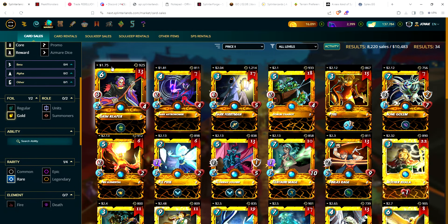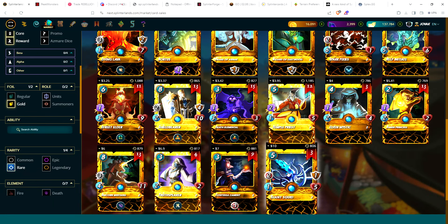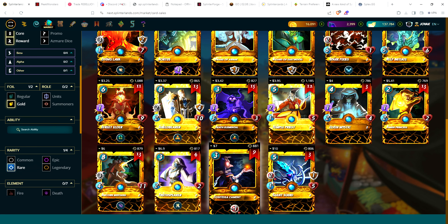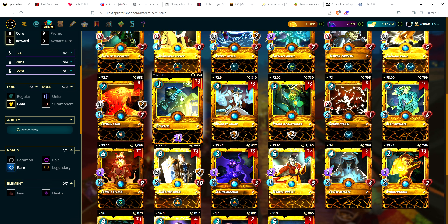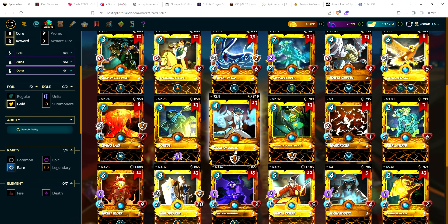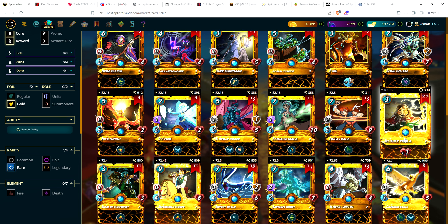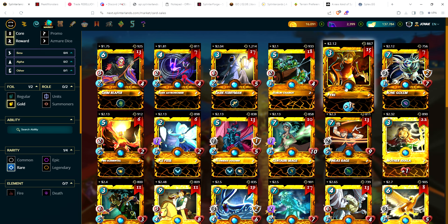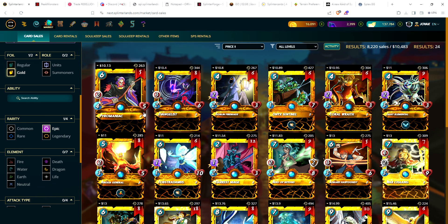Untamed gold foil rares: cheapest is Grim Reaper at $1.75; most expensive is Giant Squid at $10 — again a buyout, don't pay that when you can get a gold foil summoner for $7 with Contessa. Gold foil Bortus at $2.75 is very tempting. Drake of Arnak $2.90, Mother Khala $2.32, and Pyre $2.12 for a gold foil summoner. For untamed gold foil epics, cheapest is Pyromaniac at $10.13; most expensive is Pyromancer at $148.44 — a buyout single copy, do not buy. Normal price for gold foil epic is around $20–$50.